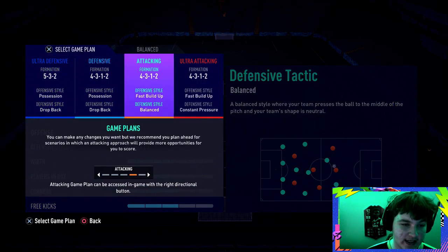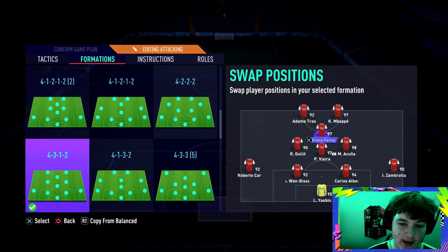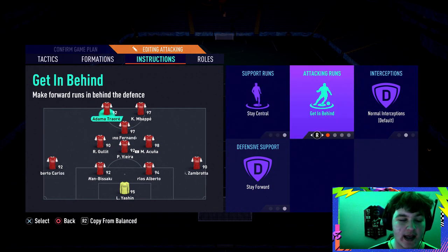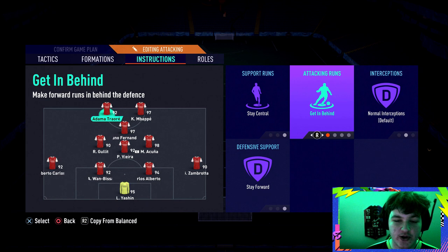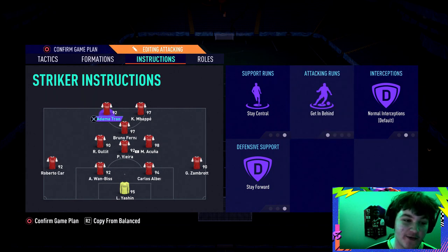Looking at the custom tactics: playing a 4-3-1-2 on balanced with fast build-up, I have him at striker paired with Mbappé, Bruno at CAM, and Hullot back in the lineup. With Traoré in the team we've also got Acuña and Vieira. His custom tactics are set to stay central — it's a no-brainer. Make sure he's set to get behind. Never use target man for him; Adama Traoré is a rat — 99 pace, five-star skills. He is the meta beast. You've got to have him running in behind to really abuse that pace.